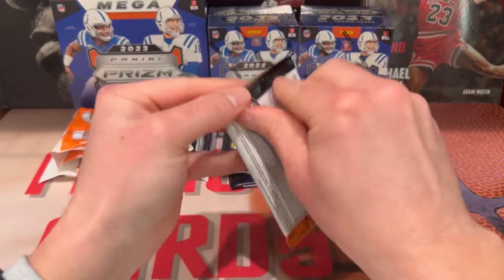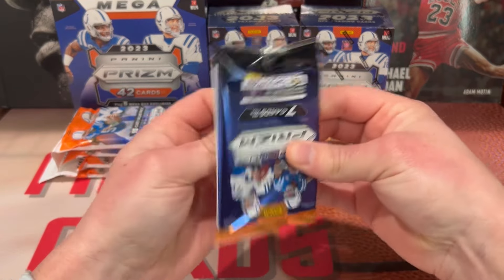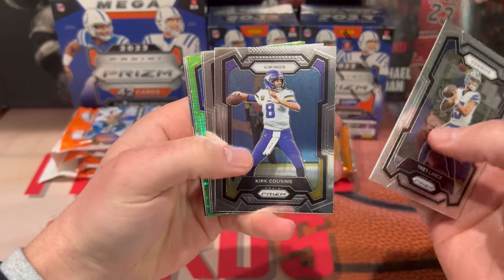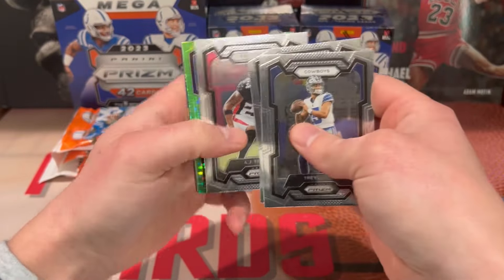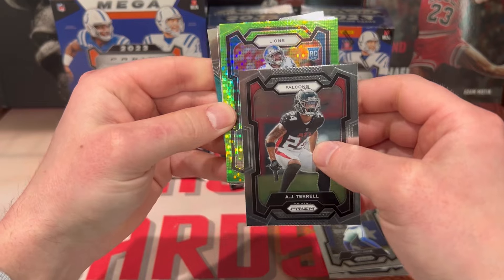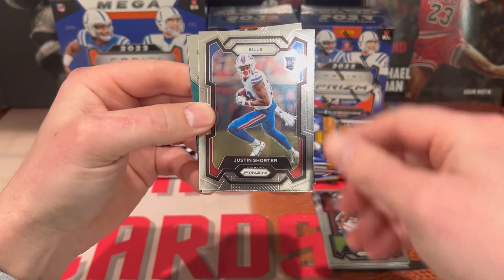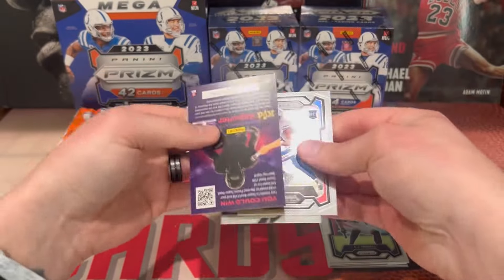Here we go — mega box, first pack. We got our first green pulsar. We got Trey Lance, Kirk Cousins, Trayvon Williams, A.J. Terrell. Ooh, rookie — can we get LaPorta or Gibbs? Brian Branch — not bad, not who he's looking for though. We got a Justin Shorter and an Emergent Travis ETN on the back.